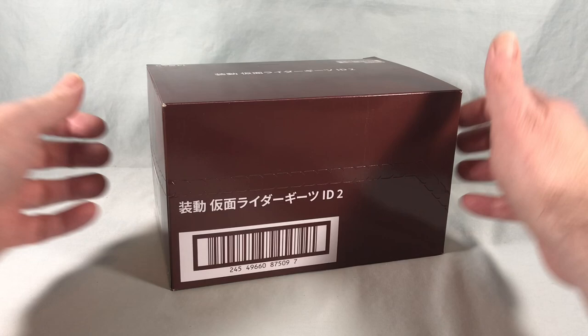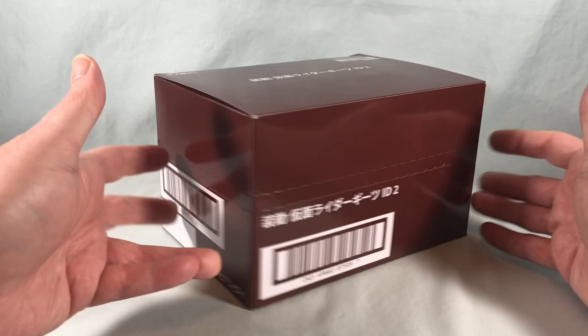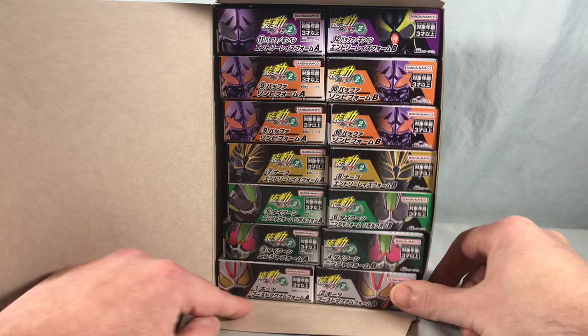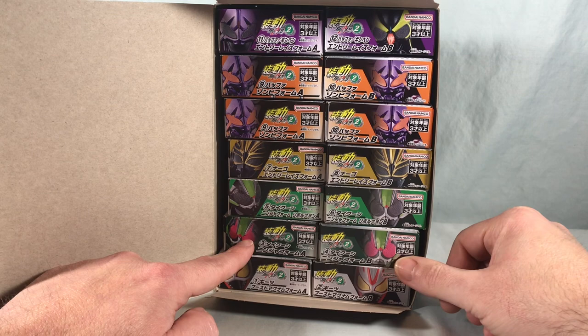Hello fellow collectors and welcome to Long's Toys. Today we are taking a look at Soto Kamen Rider Geats ID 2. This is the second Soto set for Geats, and unlike the first set this one is all Geats. We'll take a quick look at the breakdown of the case. We have two boxes for Geats Boost Magnum form, then two boxes for Tycoon Ninja form.